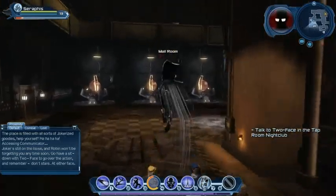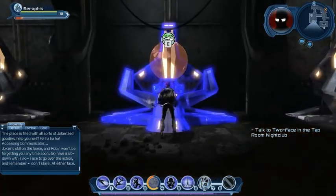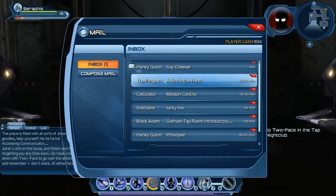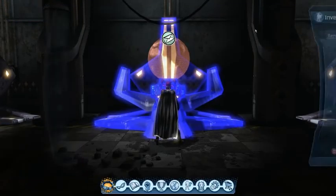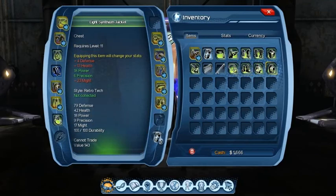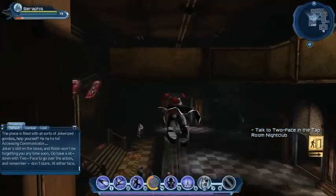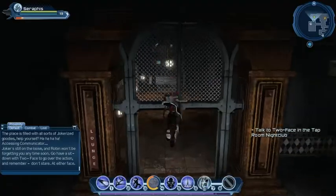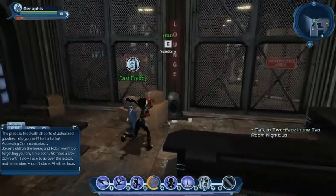Joker's on the loose and Robin won't be forgetting you anytime soon. Go have a sit-down with Two-Face to go over the action, and remember — don't stare at either face. Thank you, Calculator. Looks like we got a new item — a chess piece, but it doesn't look like it's any better than what we already have. Before I forget, let's go buy some sodas and repair our gear, and then we'll hop over and chat to Two-Face, which is the next phase of the quest.